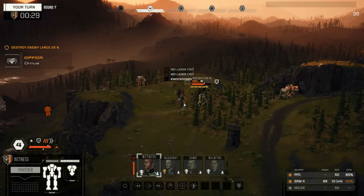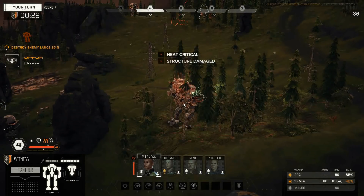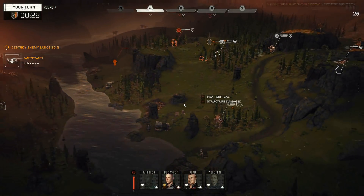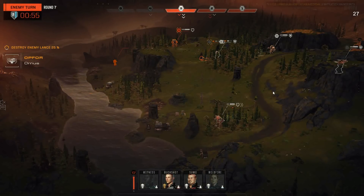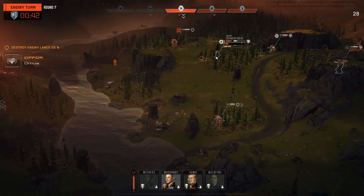A couple more crits though. Andy got knocked down — excellent. So he's gonna have a hard time shooting us at least. Andy goes back in that initiative phase — yes, that's exactly what we needed. That heat damage though is pretty unreal. He's probably gonna — he might kill the Centurion though. I'm a little afraid for the Centurion.